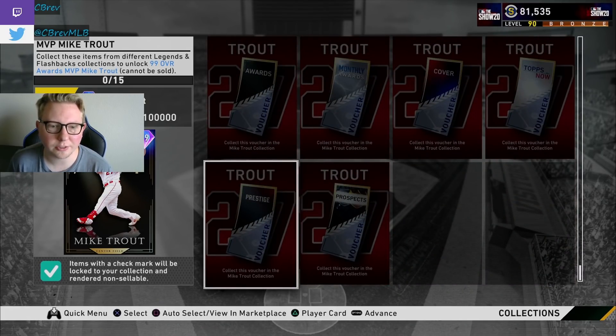Basically you can forego either the postseason, the prospects collection, or the home run derby collection — those are the three worst categories — so you can skip one of those by doing the prestige voucher instead. The opportunity cost is it saves you about 400 to 500k stubs right now, so it's really up to you if you want to do some online grinds to save that many stubs or if you'd rather flip and get those stubs another way.